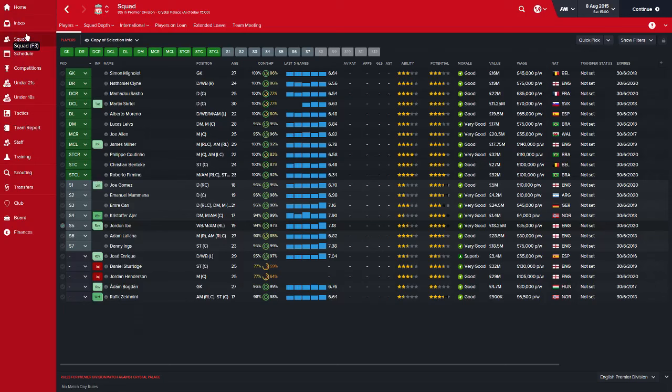Obviously we start the season with a couple of injuries. Daniel Sturridge — the least surprising injury in the world — he's out for another six weeks or so. And then Jordan Henderson is also out for another month or so.